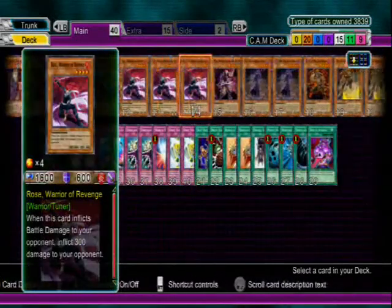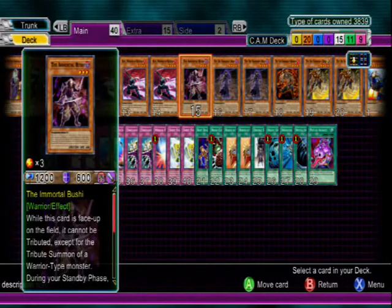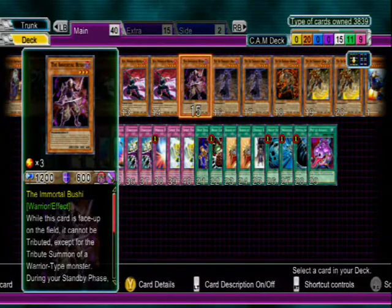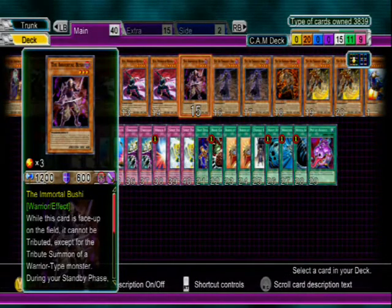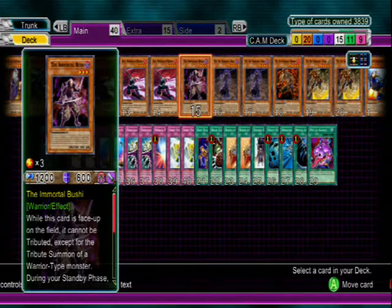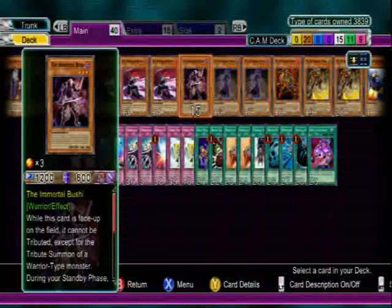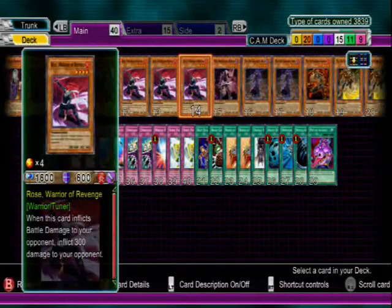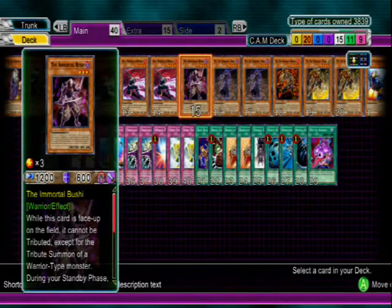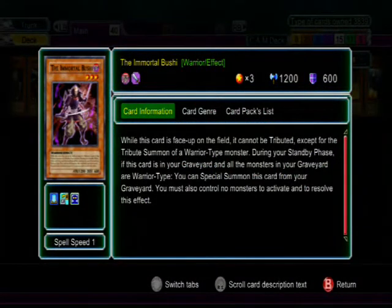She is in there because she's a level four tuner and you can use her with Spirit Force. Mortal Bushi acts like a Treeborn Frog in the deck. I could just play Treeborn but I have a lot of traps so I don't want to do that. As long as I only have warriors in the graveyard I can special summon this back to my side of the field, but I have to have no monsters on the field — only downside. But it doesn't matter because you bring this back, do the synchro play, and there's your Black Rose play.